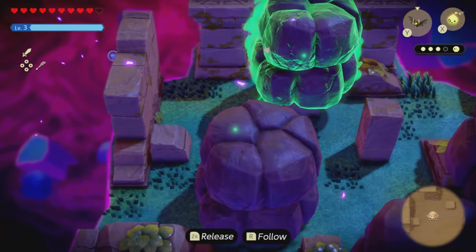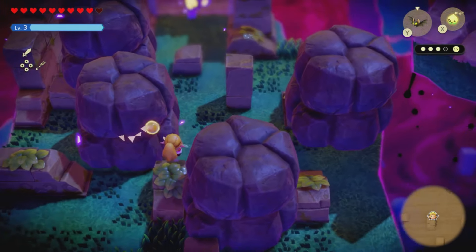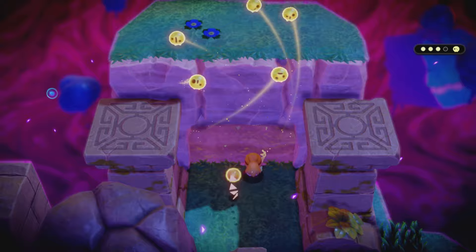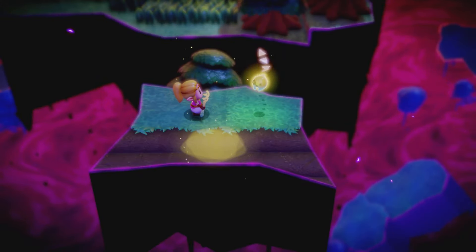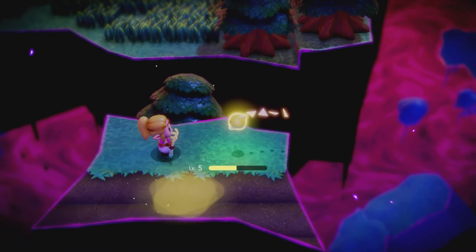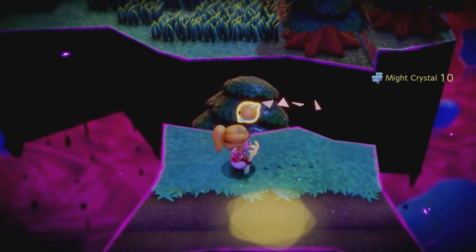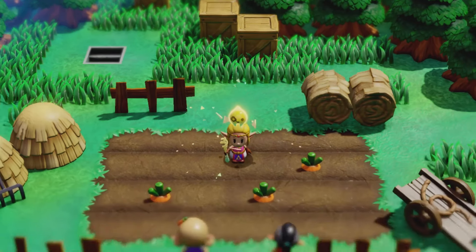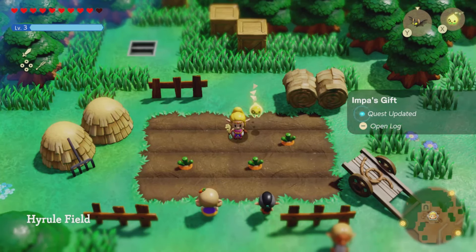Once you get all four, you'll be able to exit the zone and release the rift. There you have it — that's all four. After completing the rift you get some really cool rewards: a little upgrade to your power and some crafting materials to upgrade your weapons. From there you exit back into the carrot patch, but the horse is still missing.